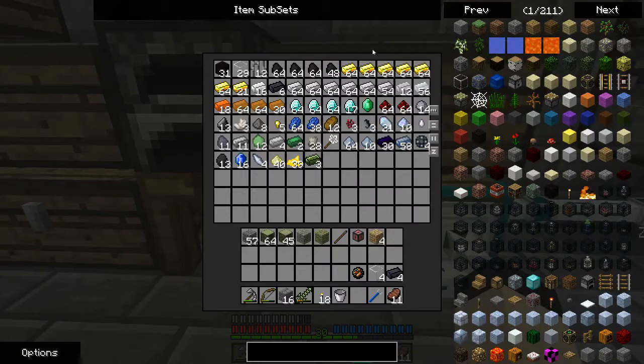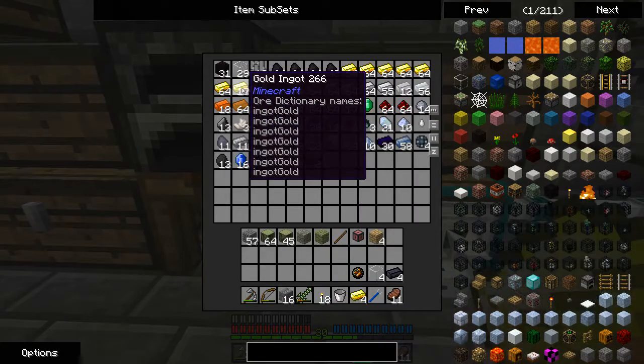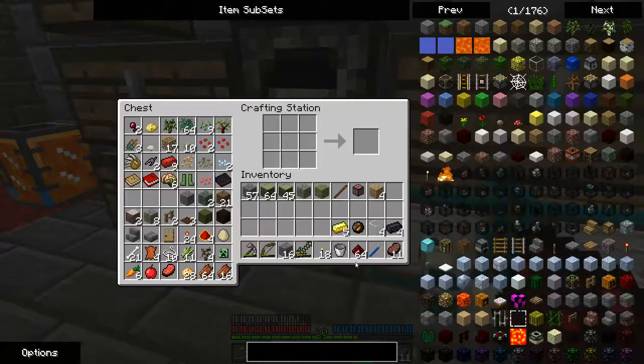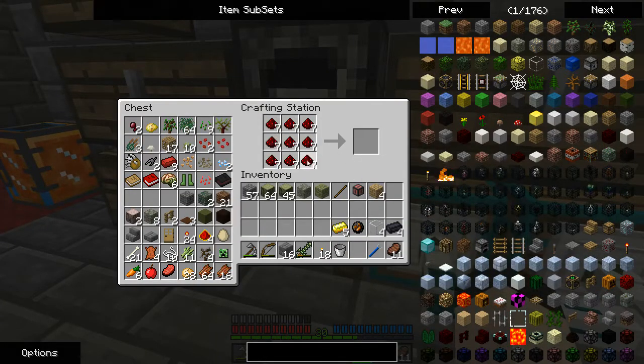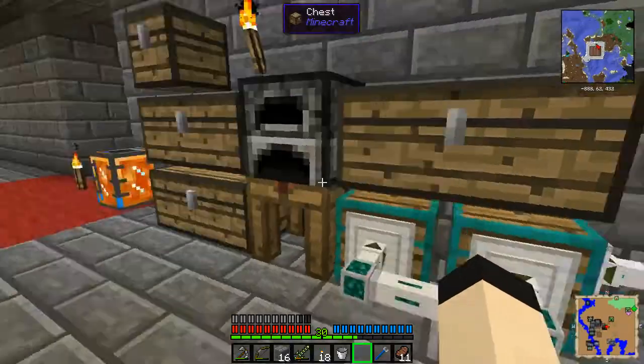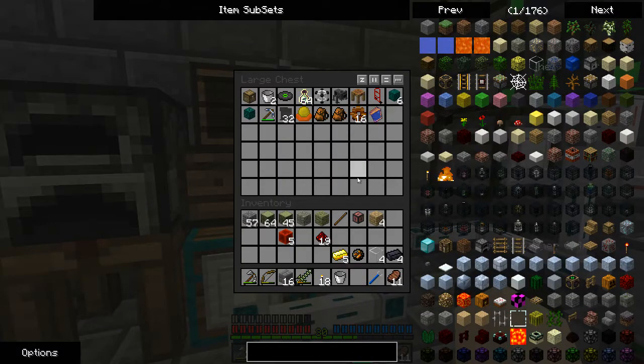One of the first things we're going to need is five pieces of gold. I'm also going to want to make five redstone blocks. I made a portable tank from Thermal Expansion and got some lava, because I'm eventually going to need it.